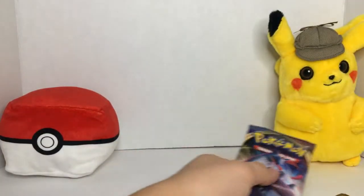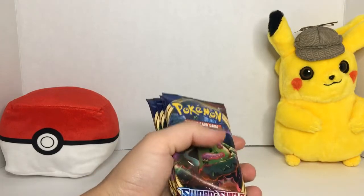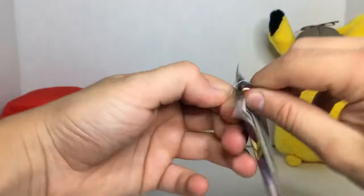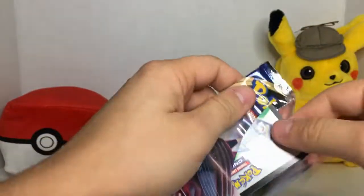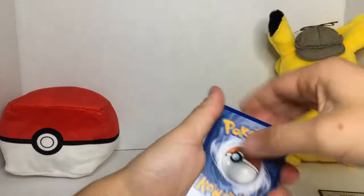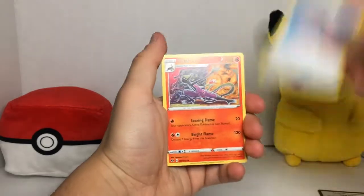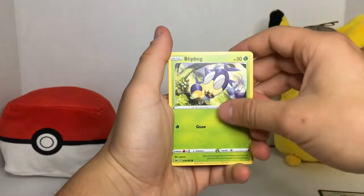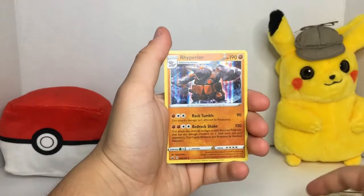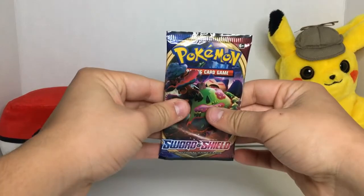I want to open up the Sword and Shield first, so let me get those out first and then we'll do the rest. Each pack has four cards. We got: darkness energy, evolution, Sinistea, Salazzle, Vise Shark, Blipbug, Baltoy, Wooloo, Joltik, Saladin, Krognak — and to finish off with a holo, Life Prayer. One down.